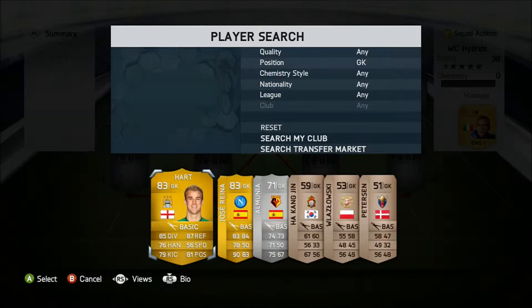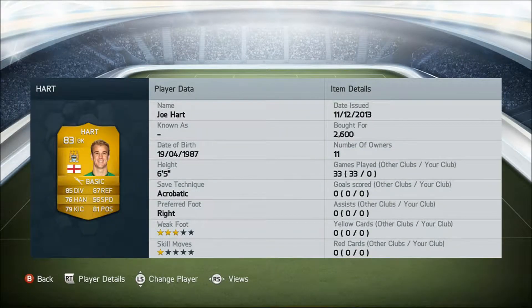In goal, we have Joe Hart, 83 rated, plays for Man City from England. Key stats: 85 diving, 87 reflexes, and he costs us 2,600 coins.